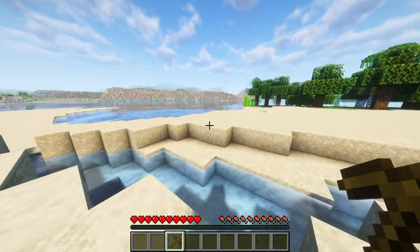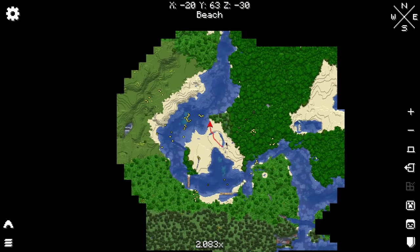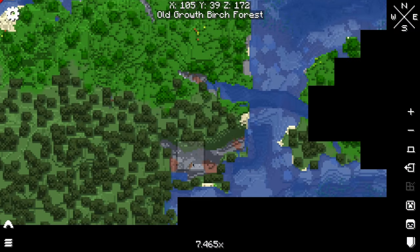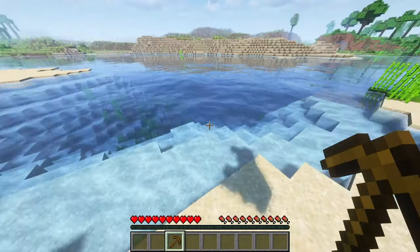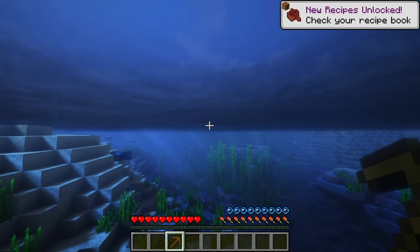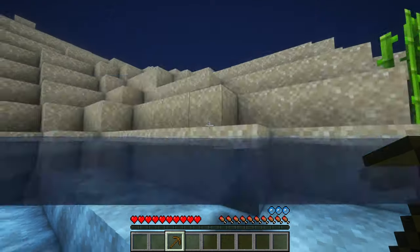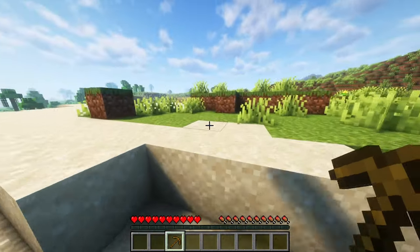Now with a wooden pickaxe sorted I need to get some stone. There's some stone over there but that's further away — this is closer. Going through the jungle is a pain, this is just a jump, swim, skip and a run. Also the water is absolutely beautiful with the rays going through — I love that so much. By the way, the shaders we're using are Complementary Unbound.